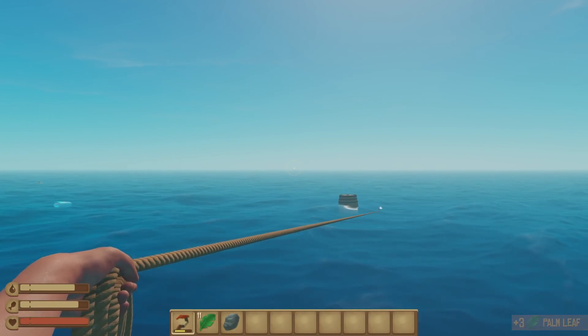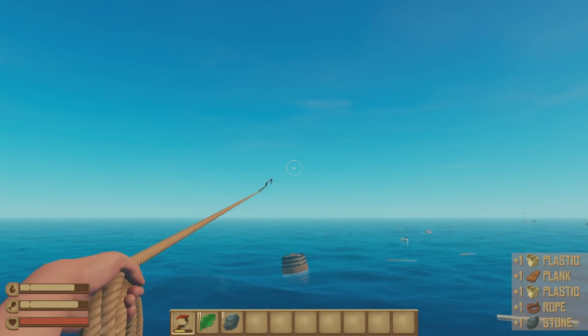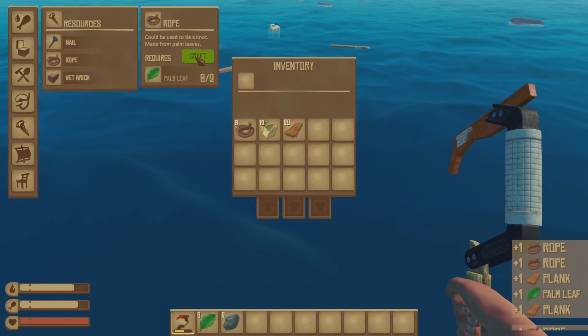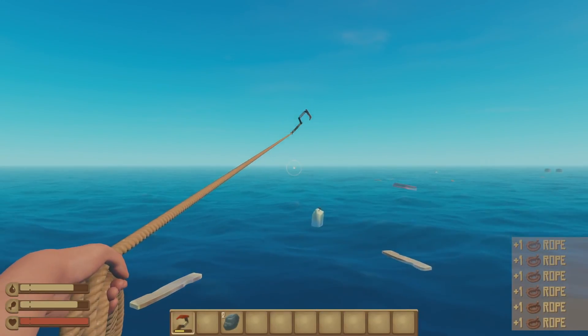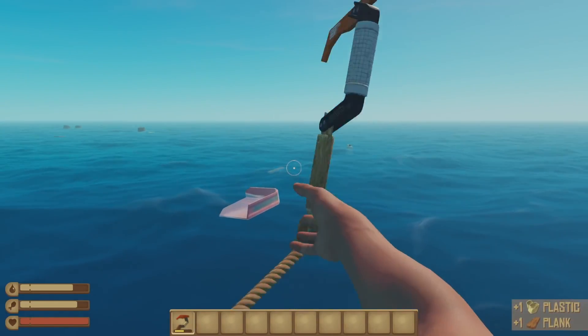Even if you do take a hit or two from the shark, as long as you can get back on your raft and chill for a little bit, your health will just start regenerating. I don't know if that's something they're going to change, because that kind of makes it pretty easy. Maybe you would need to eat food to get your health to regen. Maybe on hard difficulty that's not the case, but I'm not sure.